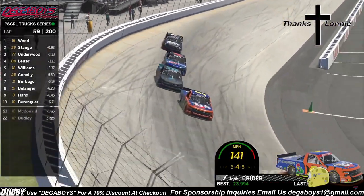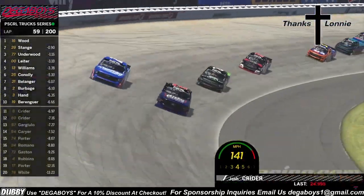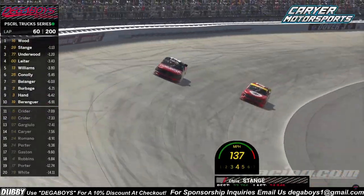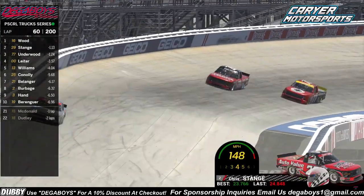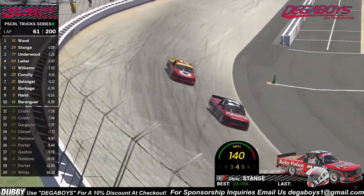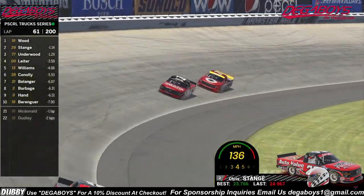Melvin Barringer — off of turn four, contact, they keep it straight. Krider's lost a lot of time. Landon Burbage now going side by side with the 21 of Bellinger off of turn two. Chris Stage coming under attack by Brian Underwood off of turn four — the 77 looking to the inside. Chris Stage gets a little loose off of turn four, but he holds it straight into turn one, holding on to that P2 position through one and two.